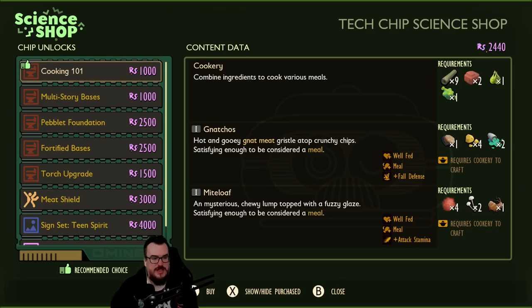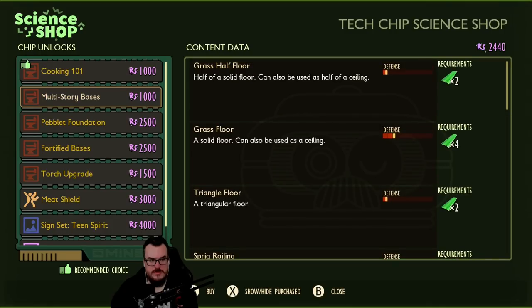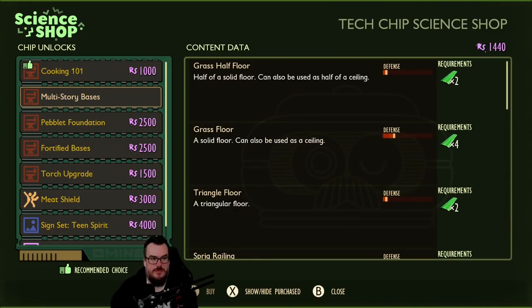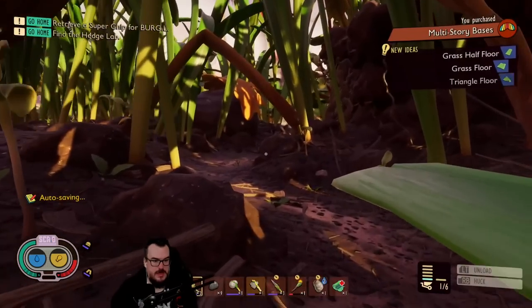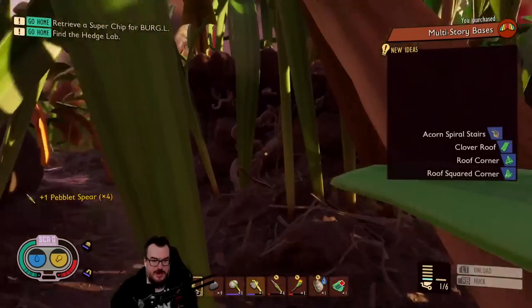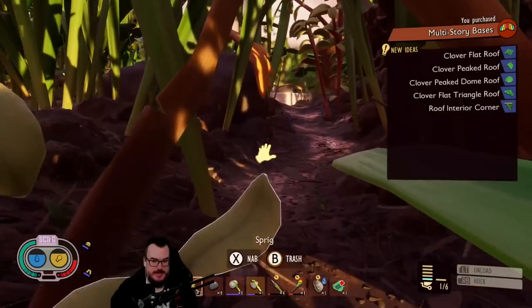Interesting. Let's buy the multi-story bases — let's do that. You purchase multi-story bases. And another spear over here too — wow, who left all these spears around? This game is kind of nuts — there really is a lot going on.